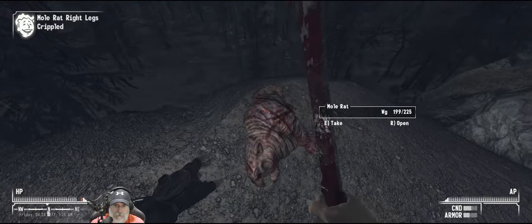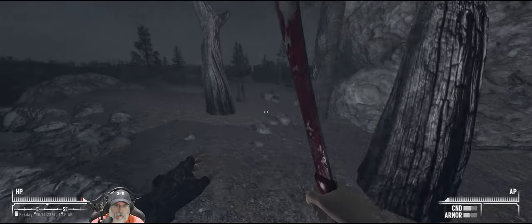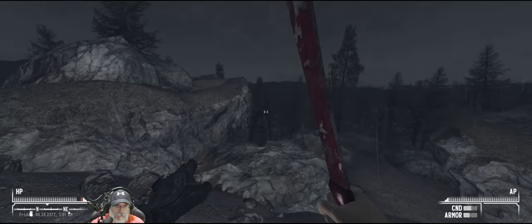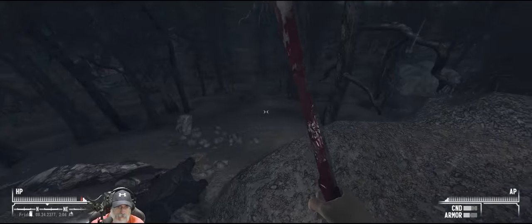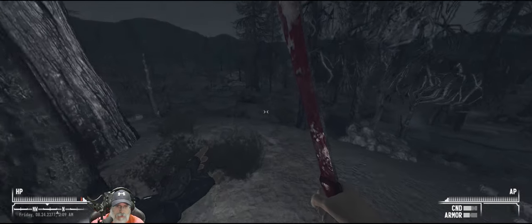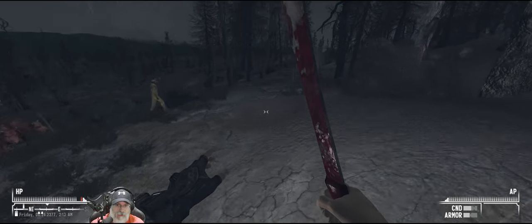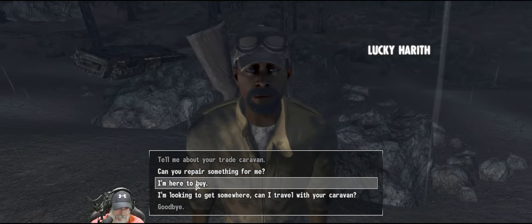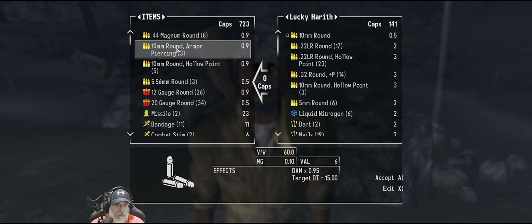Isn't that place on an overpass? What did that say - Lord Death something or other? Let's look at the map - we need to go that way. Lucky Harith - oh, he's the trader! 'Dude, what are you doing walking out at night like this?' 'Looking for trade - I'm very happy to see you.' Enjoy his selection of high-quality problem solvers. All right, I'm going to take all of your 10 millimeter rounds.